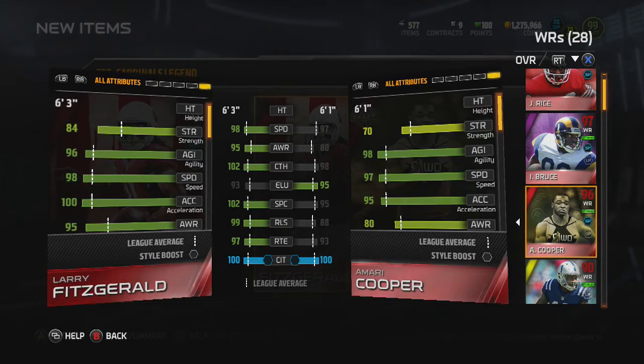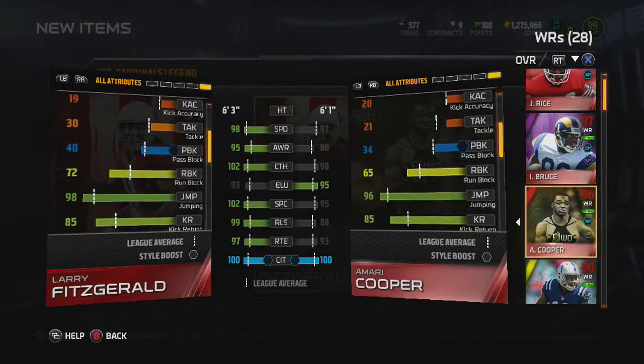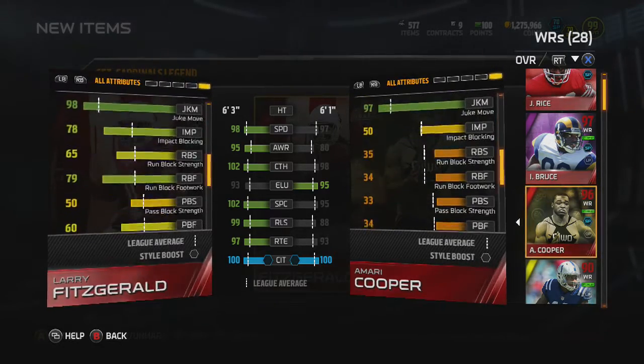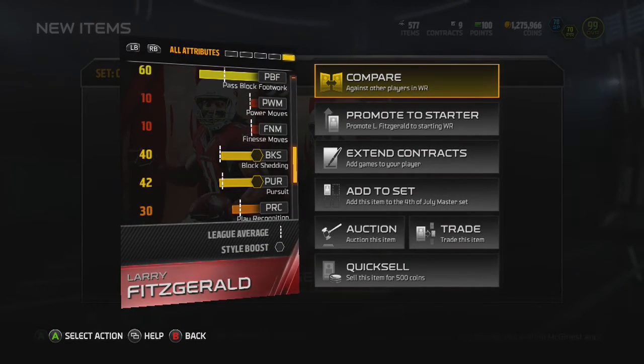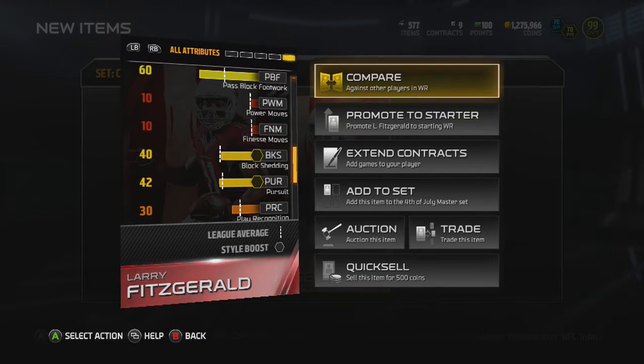I think the Madden Ultimate Team guys finished the best cards for last, which is good to see. 84 carrying, 72 run block, 98 jump, 97 speed move, 98 juke move, and 78 impact block — definitely some very good cards today. That Ronnie Lott is stupid good. If you see that card for anything under like 150, I would swoop it.